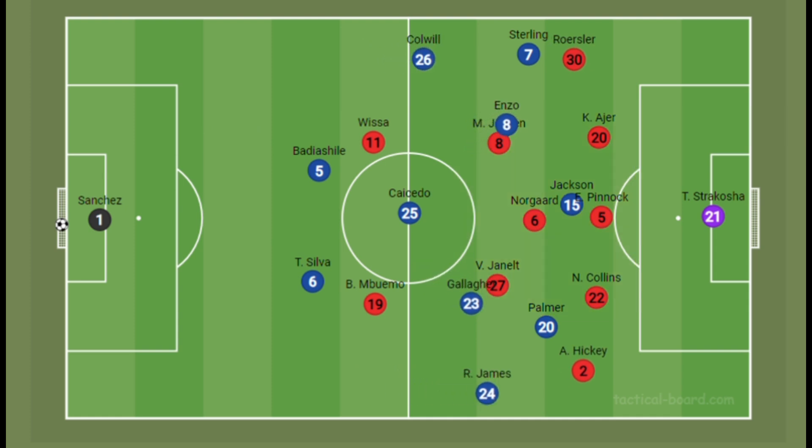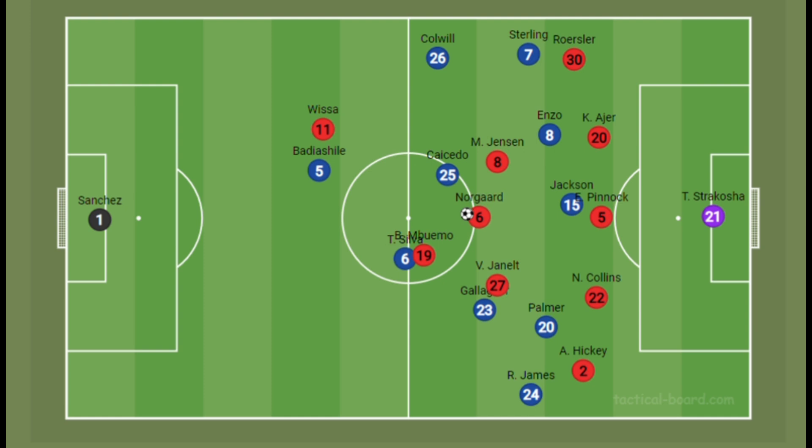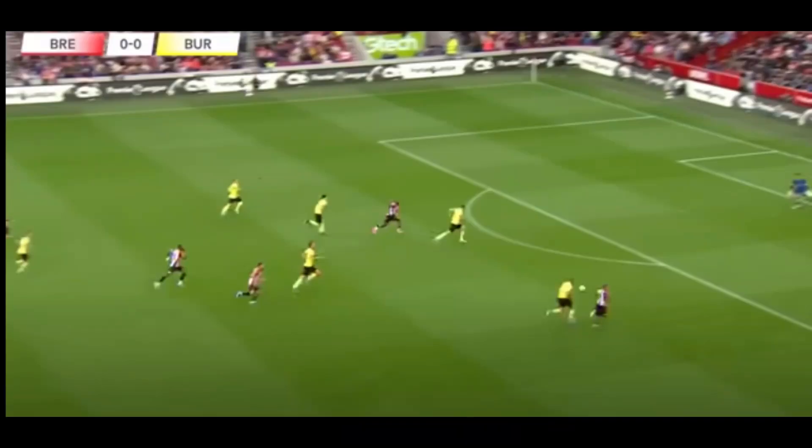In the defensive third, Brentford will also try to have as many as six players in midfield to limit central progression. Their aim is to force Chelsea to attempt penetrative through-ball passes, where Mbwemo drops deep, holds off a defender, plays the ball to Norgaard, and Norgaard plays it quickly for Wisa to make counter-attacking runs. Chelsea have lost to Brentford through counter-attacks in previous seasons — you can see here how Wisa makes that counter-attacking run.